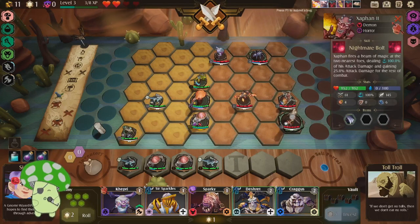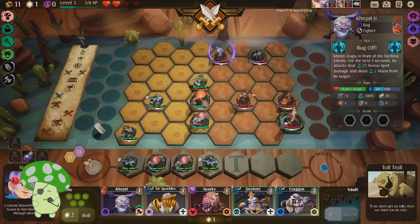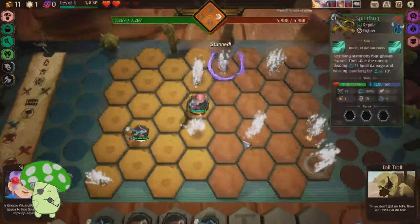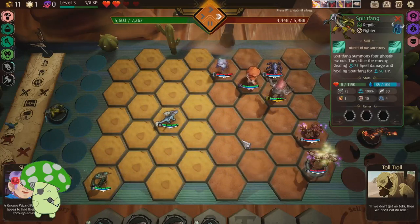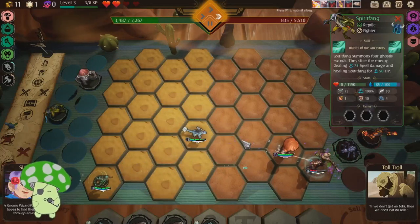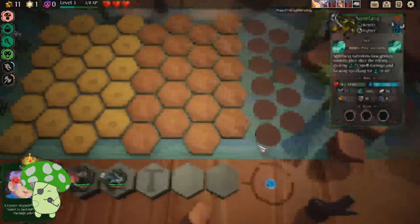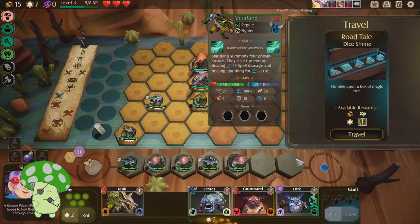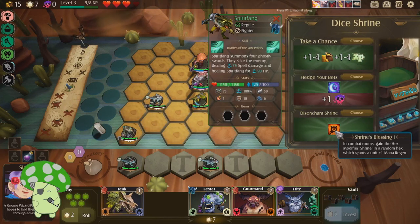Who's... what do you do? Bug beam, nightmare bolt, whirling flame, bug off. Slow you, incapacitate you. Move our tanks like that. Let's go. This fight went much better, but it could have just been because I used potions. Well pulled. Nice. A dice shrine — I'll take a chance. Turned out well.